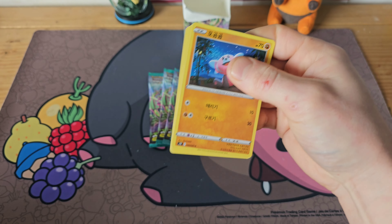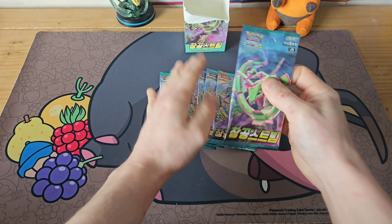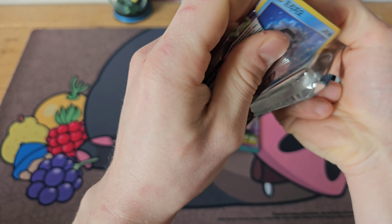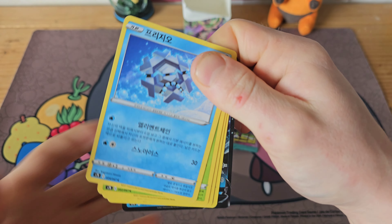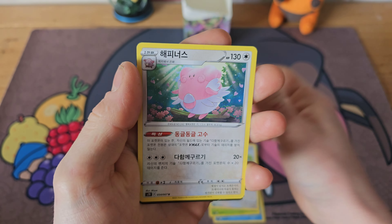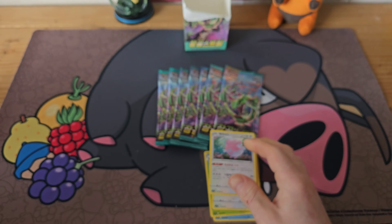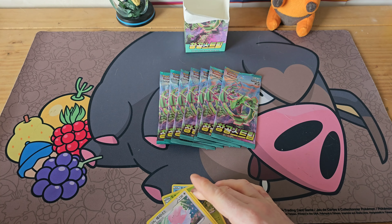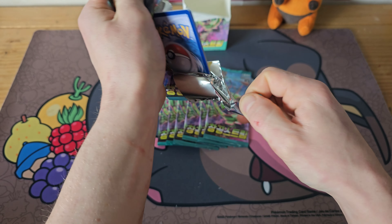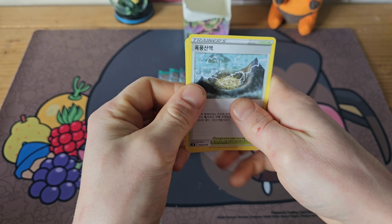Moving on through these now, we're storming through — down to our last couple, about ten packs maybe a little bit less. Come on, give us something. Another Appletun — alright moving on. We do have something here: Cryogonal, Poipole, Stantler, Blissey, into a Gyarados V — cool card there, another V card. Seems like we're pulling a lot of these; I'd like to pull some rainbows or full arts.